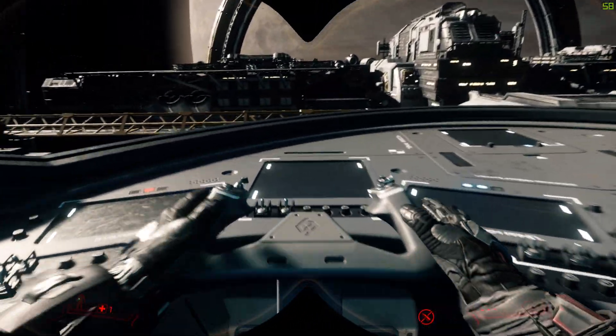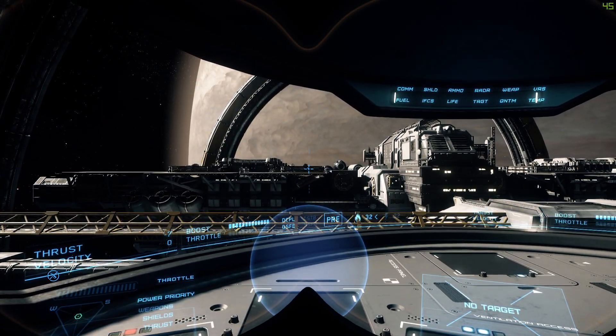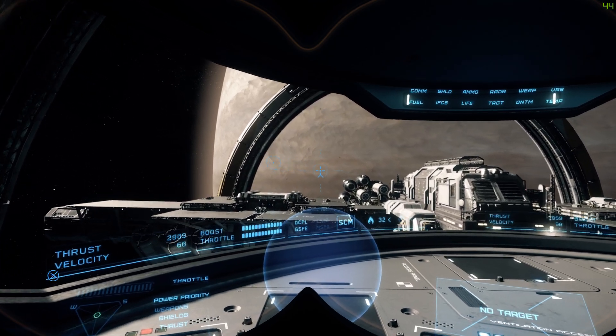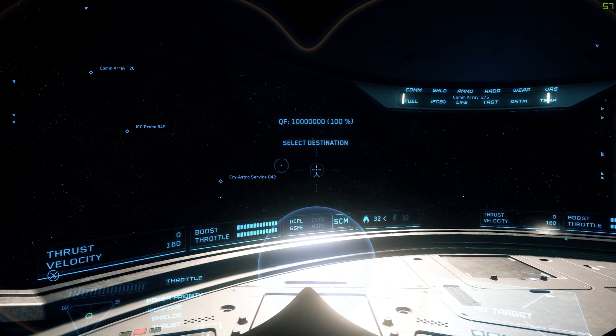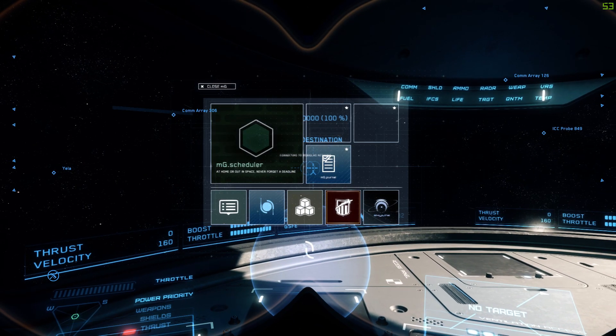The Tarantulas — the stock weapon the Freelancer comes with — I think are decent. It comes with four size 3 Tarantulas. They're not bad at all. They shoot a little too slow for my liking, but they do pack a decent punch.